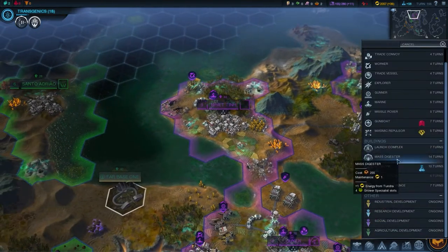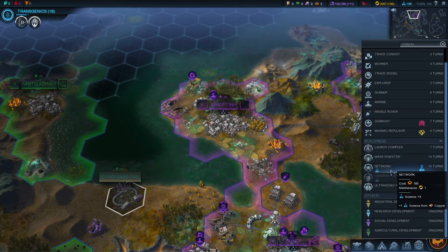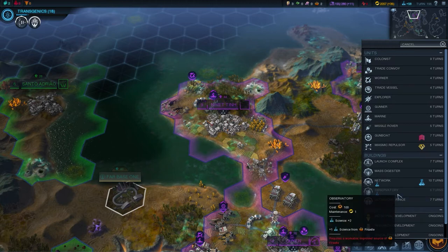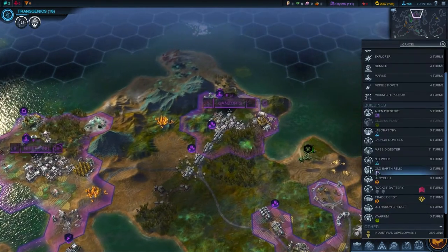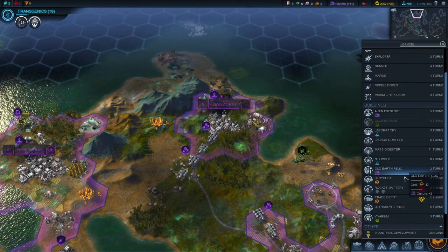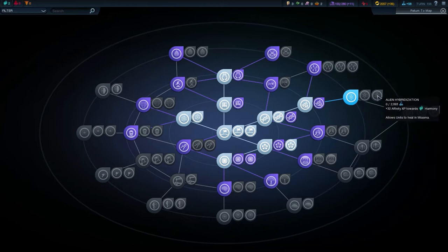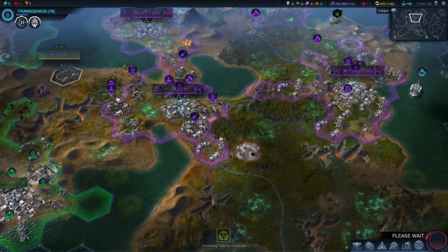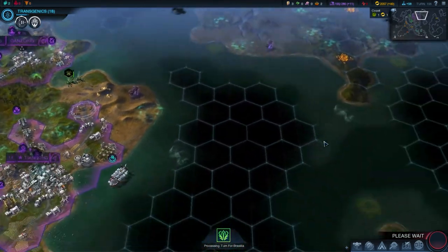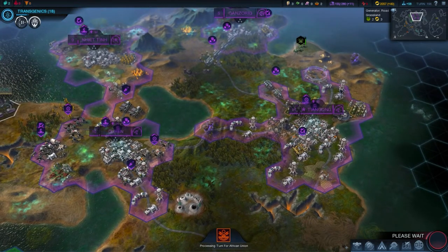Mass digester - plus energy from tundra, four grower specialist slots. We get a network for science. Ultrasonic fins of course. Miasmic repulsor - I don't think I need that. Let's go for the network. Over here for health - I'm at nine which is good. Let's go for a recycler then. Alien hybridization allows units to heal in miasma - that's actually not a bad perk to have if I could go that route. Next - Tiangong. I almost want to make a settler and just go for it but the health situation is a worry.